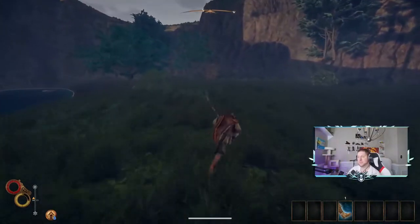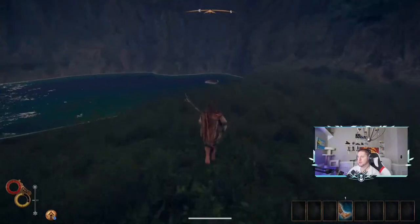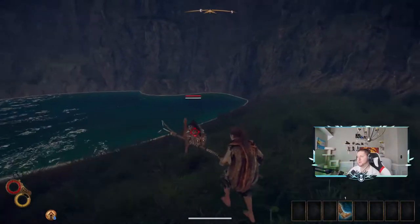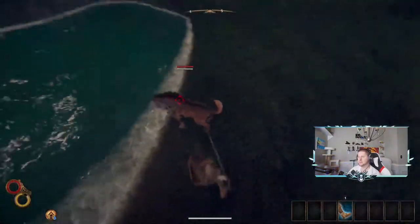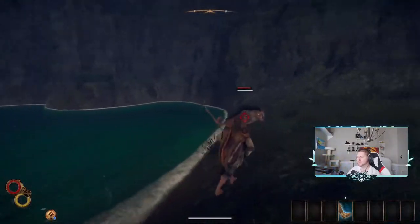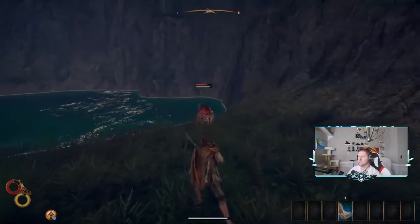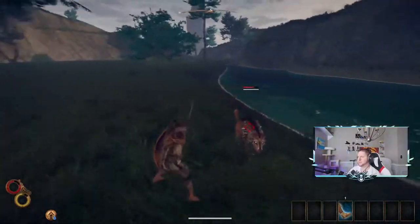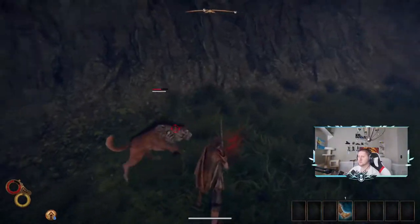At the top of enemies there's a health bar and under that a stamina bar, and then an impact bar. If the impact bar wears down all the way, the enemy gets knocked down. I won't be able to wear out that impact bar right now, but just strafe — see, he missed again.